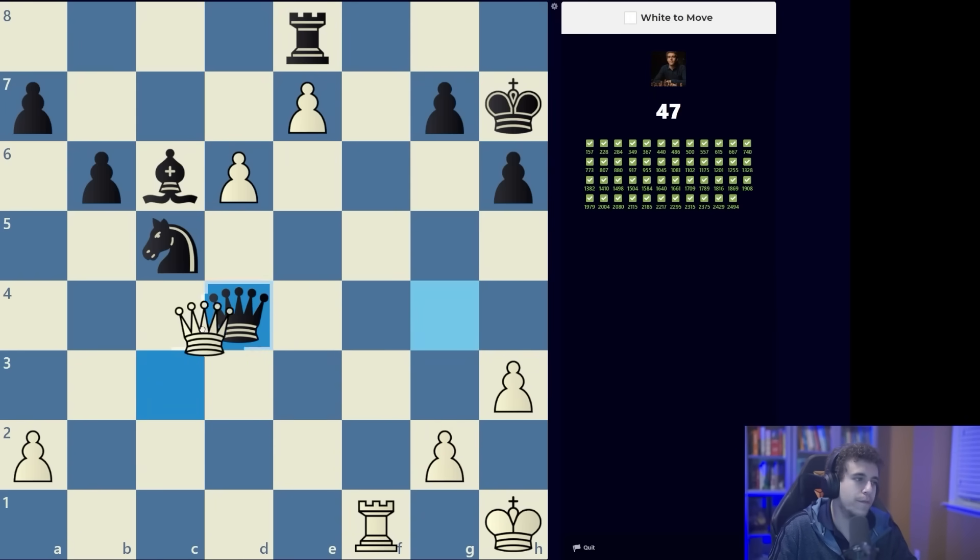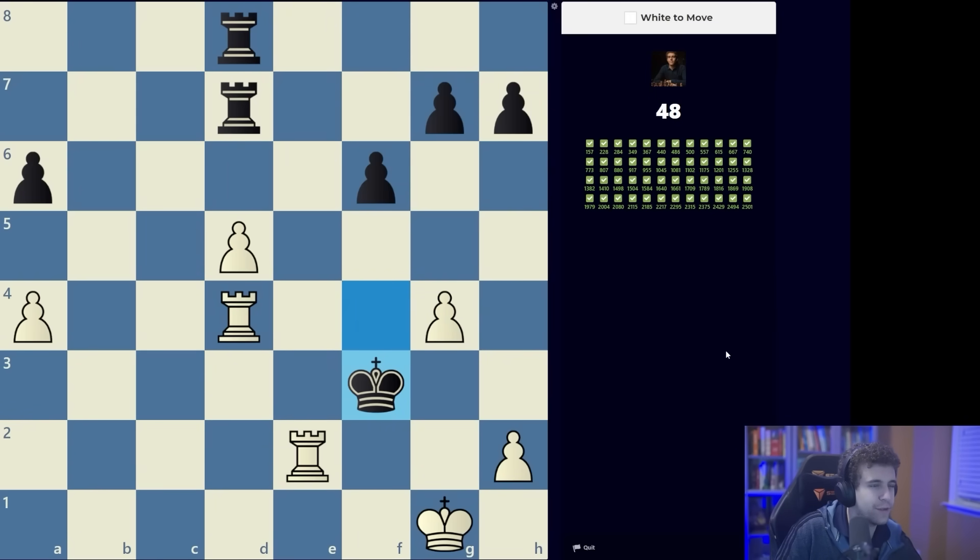The queen cannot capture on h3 because our queen also protects that pawn. Does the queen have any squares? No. Black has the desperado bishop takes g2 check, but I think we can just take with the king. Easy exercise — we're almost at 50. Here we have a simple case of using the two rooks to checkmate the black king.